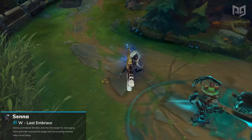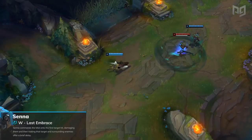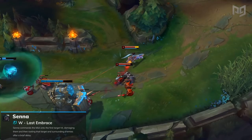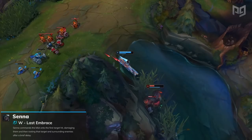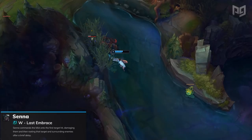Senna's W, Last Embrace, is her only crowd control ability. When used, she throws out a glob of black mist towards her cursor, latching onto the first enemy hit. After a second, the mist spreads to nearby enemies and roots everyone caught in it. The damage on it is insane at a 0.78 ratio, but the issue is it has a slow missile speed and gives a lot of time for enemies to react even after it's latched on. It's unrealistic to expect to root more than one target unless you're following up on another teammate's crowd control. Even landing it can be difficult because of how slow it is. It's also slower than a Morgana Q, so while it adds some CC diversity to Senna's kit, it's really not that great in its current form.